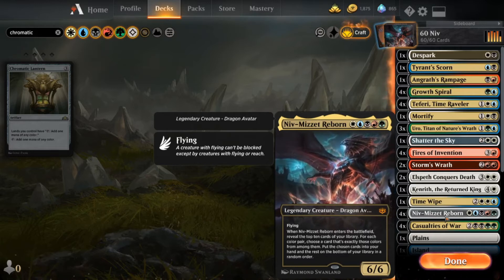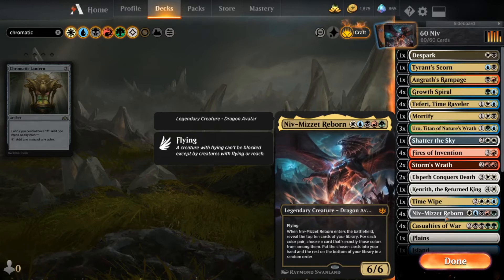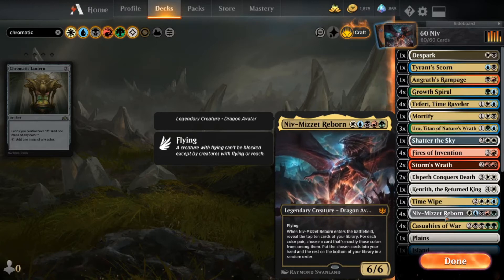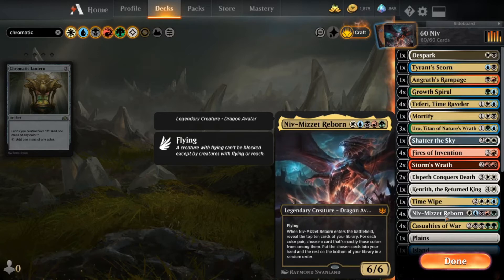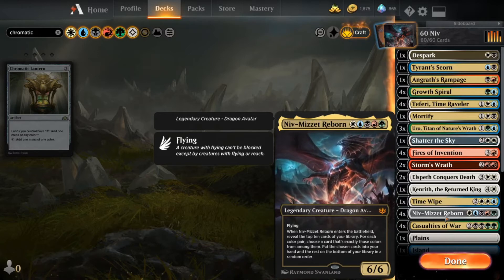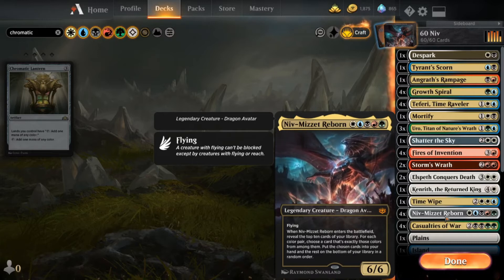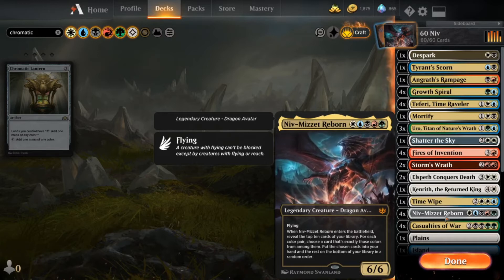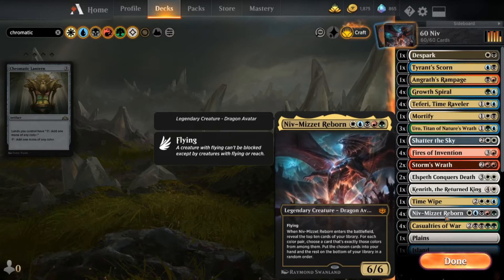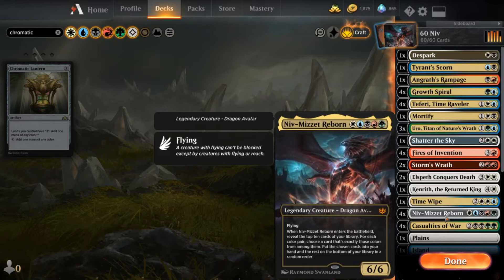Obviously with the casting cost of every single kind of mana and looking at those top 10 cards, it is riddled with issues and being somewhat unplayable, but it's just such a fun card and it does add so much value. Being able to look at the top 10 cards and then finding an answer — any number of color combinations of answers, which we have tons of.